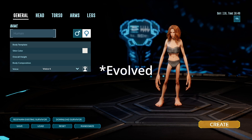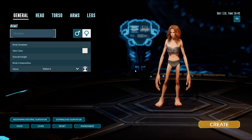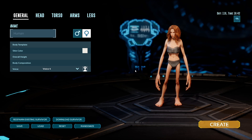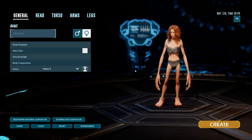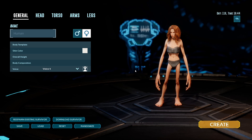In ARK Survival Ascended, there was a difference between males and females. I think males had a longer reach, but females could hit things faster — it was something like that. I'm not 100% sure if the same settings have carried over into ASA, but I just still run the female character because being able to hit things faster is quite a good thing in PvP.